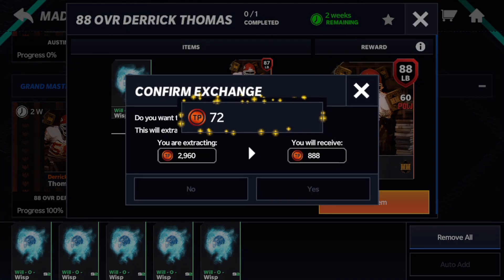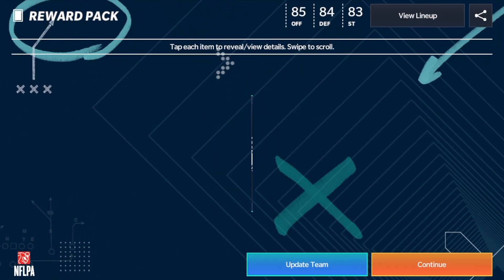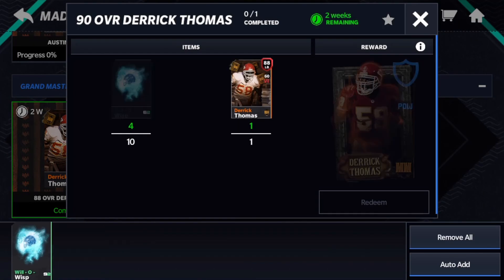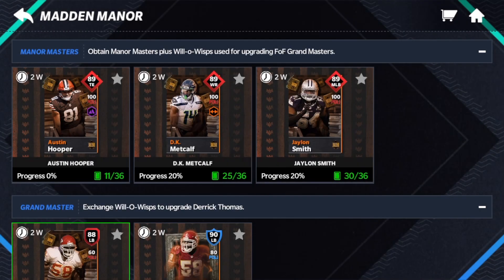So let's get this in — that means I'm only one master away, very close to being able to get the 90 Derek Thomas, which is very exciting. There's 88 Derek Thomas, which we can throw in this set with five Will-O-Wisps. Five more away, one more master away — very, very close and very excited.